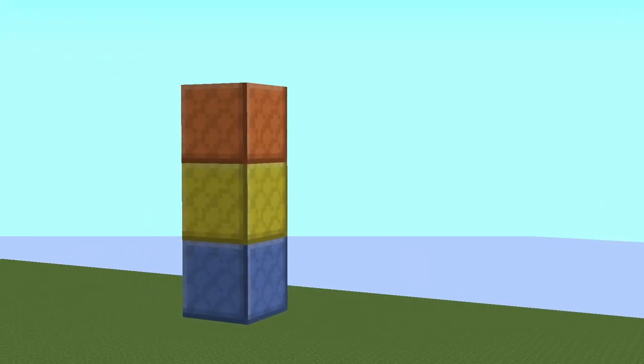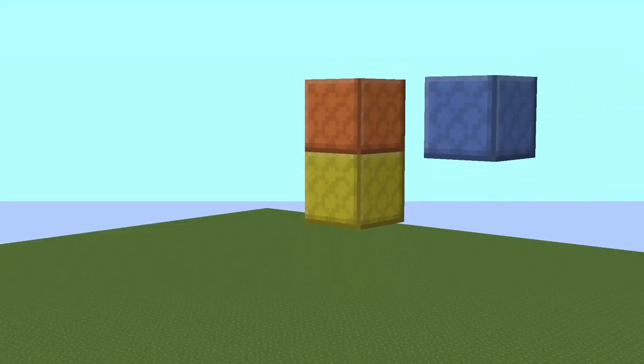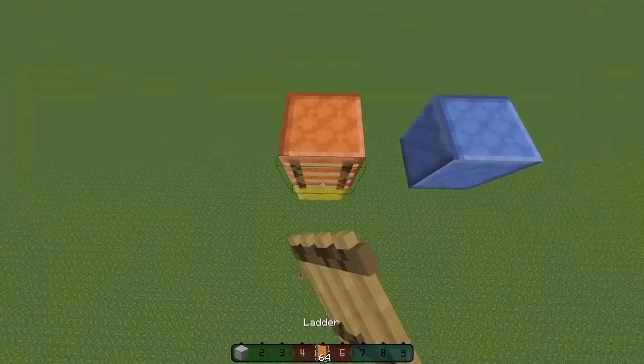It is much easier to ladder clutch on three or more vertical blocks. Clutching on one or two blocks is very hard, but it is possible with practice.